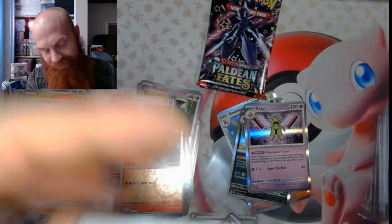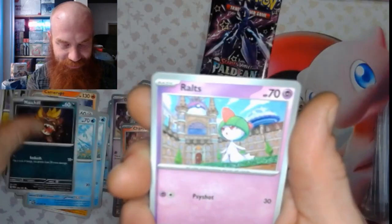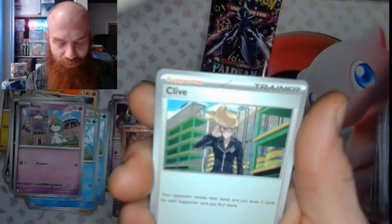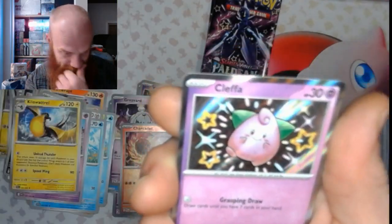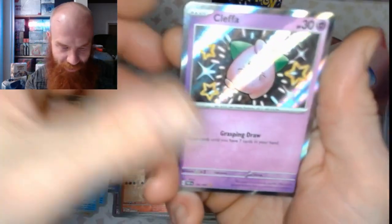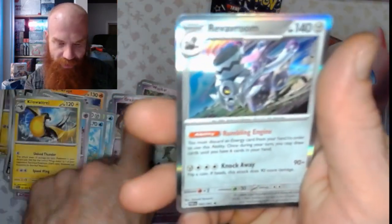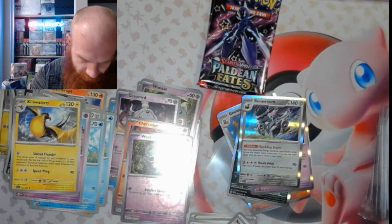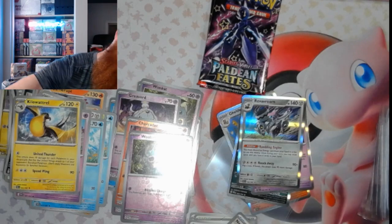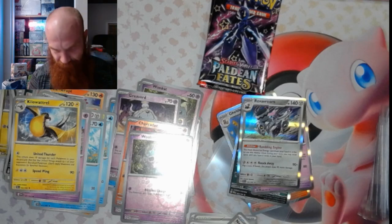We got a Colorless Energy, a Varoom, Frigibax, Mass Shift, a Ralts, Kilowattrel, Clive, a Technical Machine. Look at that Cleffa — a Shiny Rare. We got a Woobat Reverse and a Reverum Shiny Rare.